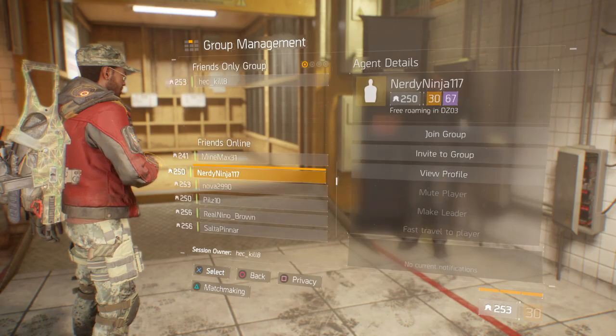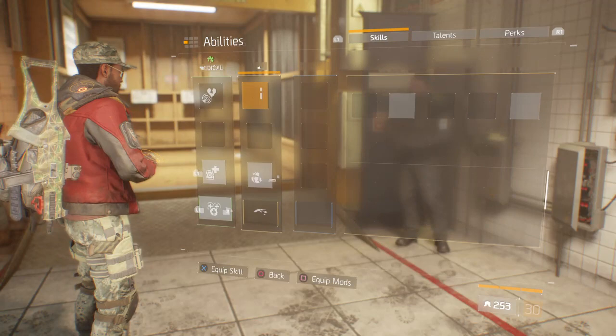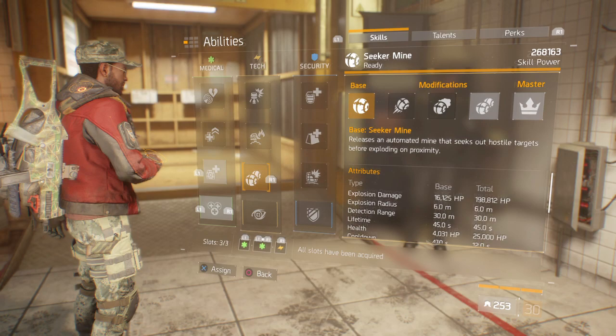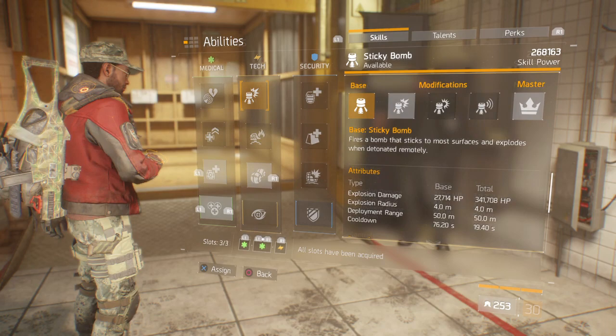I'm sitting here looking at my tactician build right now. I want to show everybody something I came up with. My secret mines hit for 82,000 each little cluster that spreads out — 198 explosion damage from a single secret mine.